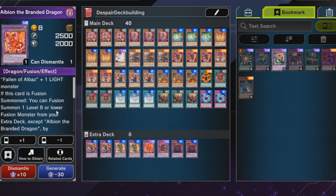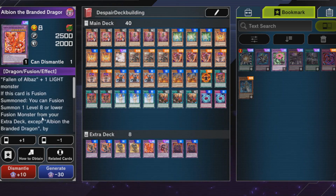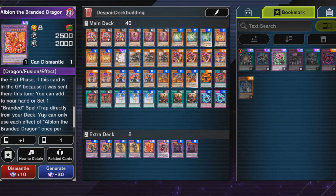In the end phase you can summon a Fallen of Albus or a Springans card — but you don't run those. The Branded Dragon is quite nice because it lets you fusion summon from your graveyard. You could technically also go into rank 8s with this card, but those aren't budget, so I didn't mention them in this deck profile.